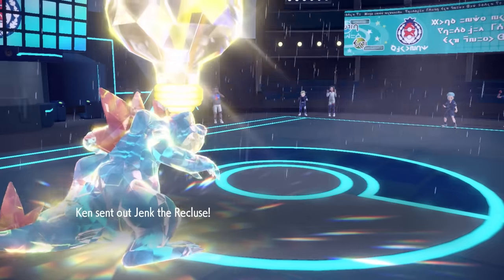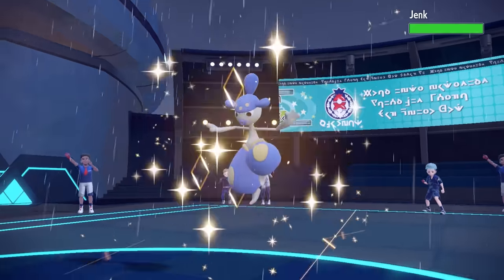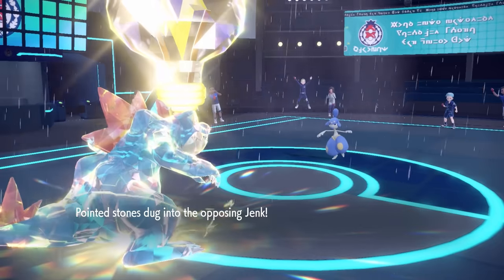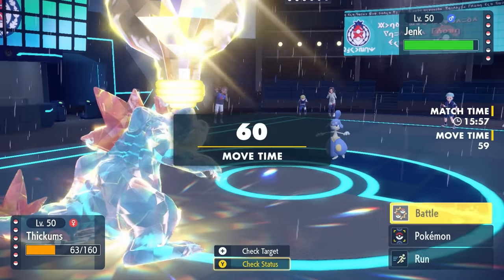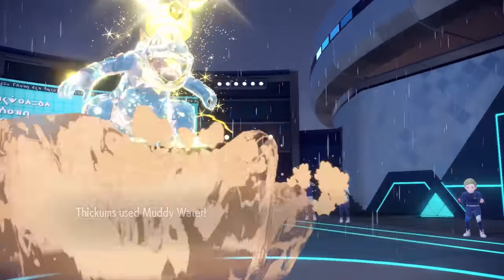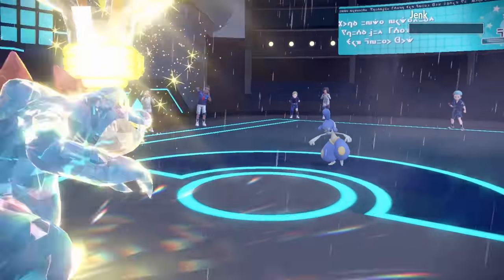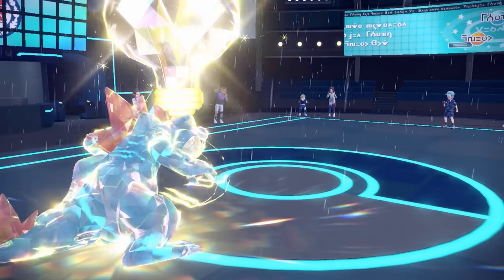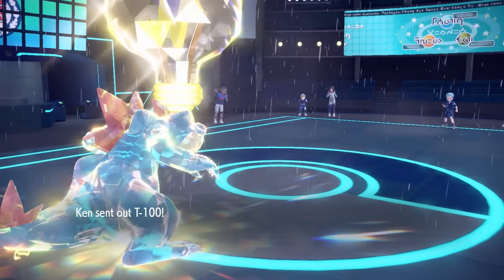Important to note: you do take Life Orb chip when you use a move without a secondary effect, like Terra Blast. As they bring in Medicham — even if it's Choice Scarf, which it most likely is — I'm gonna be faster because I have that doubled speed. So I can now throw some sewage water at him with that rain boost, Sheer Force, and Life Orb. That is easily gonna take care of the Medicham.